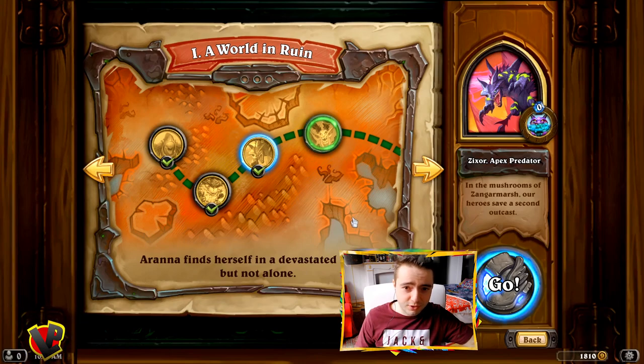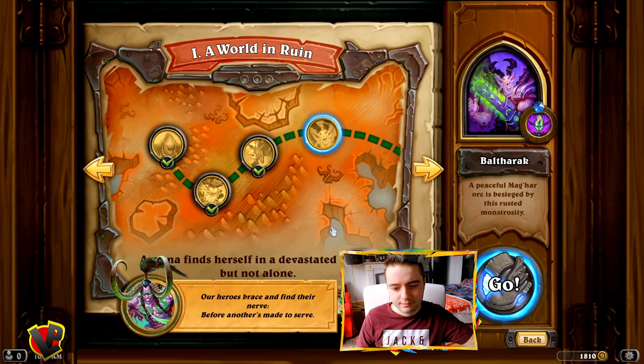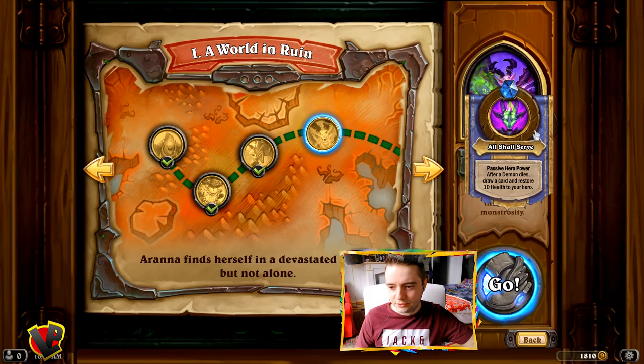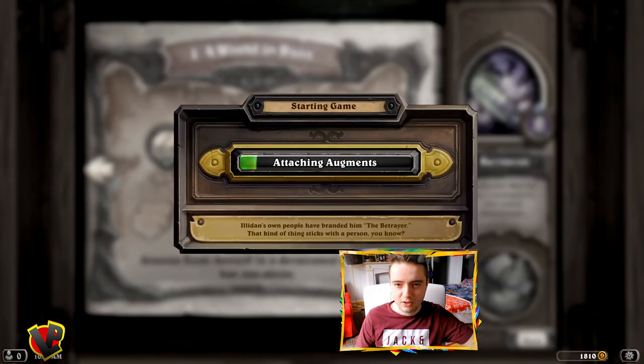Let's find out who's the last opponent of a world in ruin. Balfarach, a peaceful Magar orc, is besieged by this rusted monstrosity. He has a passive: after a demon dies, draw a card and restore 10 health to your hero. It's gonna be a long match, I think.